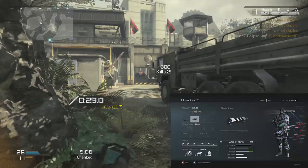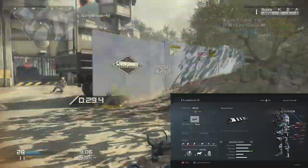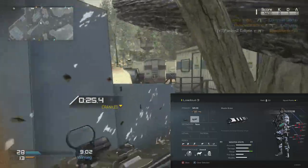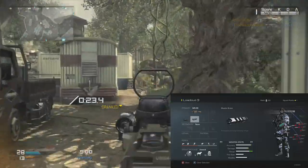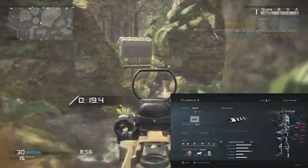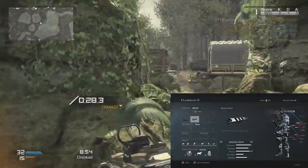What I like to run on this is, of course, Red Dot Sight — because I prefer not to snipe with it. If you want to snipe, you can put on whatever scope you want; there are plenty to choose from, but I prefer Red Dot Sight. I also like Muzzle Break, because it increases the range, accuracy, and damage — it's an all-around great tool for your gun.